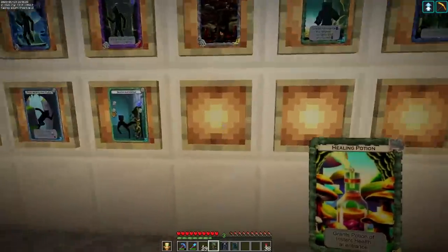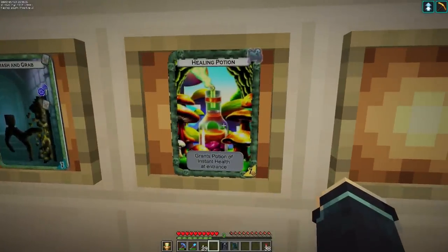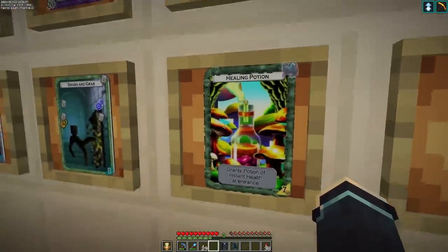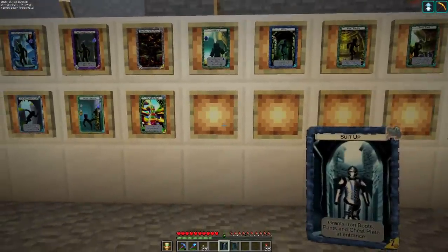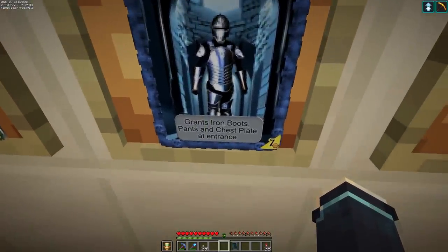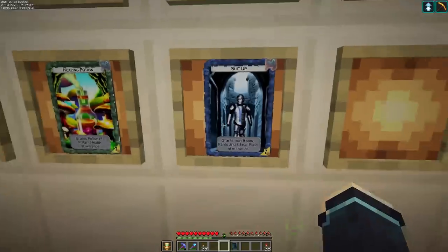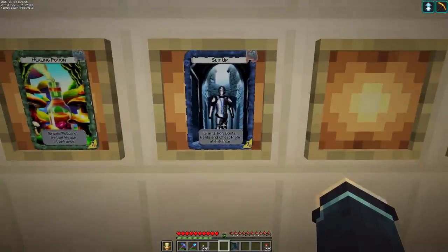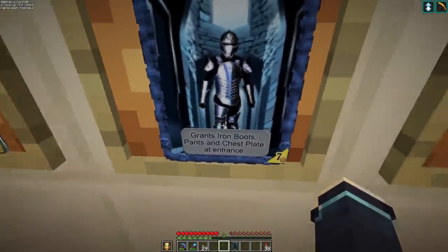We've got a couple more permanent cards. 'Healing Potion' — the art looks so good. Very simple: grants a potion of instant health at the entrance, waiting for you right before the amazing double doors. 'Suit Up' is a rare ethereal card — it grants iron boots, iron pants, and an iron chest plate at the entrance waiting for you. You get this card for one run; you'll have way more armor than you normally would. This is the card you want if you're really trying to make a super run and go all out.